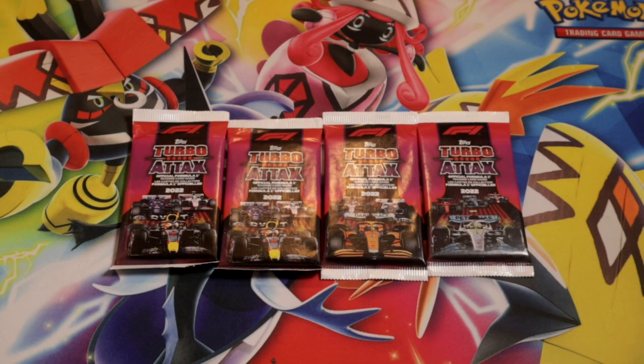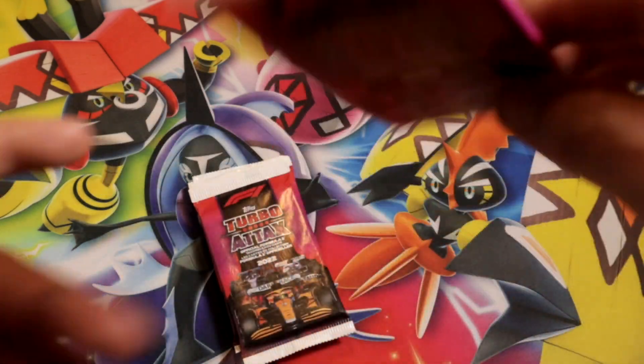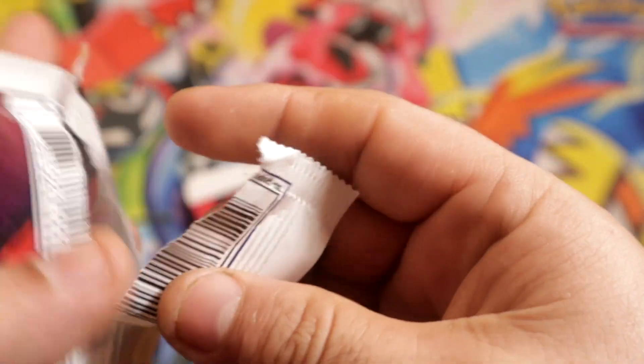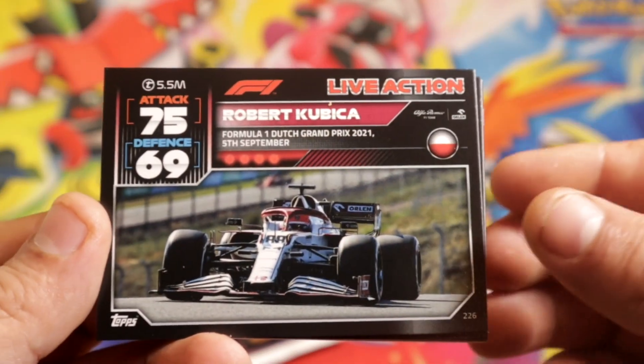Hey, what's going on guys! Today we're gonna be opening some Formula One Turbo Attax packs. Let's see what we get out of these packs. These packs are definitely not cheap — they're actually more than what I thought they were. They're $2.99 a pack. I did get ten, but today we're gonna open four. Let's see if we can get something out of here.